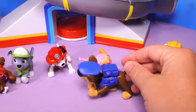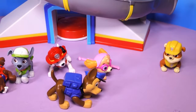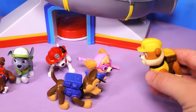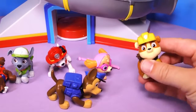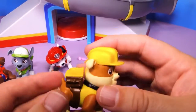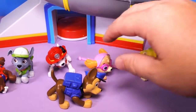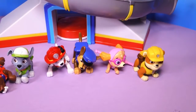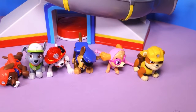Next we have Chase, and it looks like he's sniffing on a trail, because he's really close to the ground. I wonder if he's on the trail of trying to help somebody out. And then finally, we've got Rubble — Rubble on the double! Now, Rubble's pup pack doesn't open up and he can't really move his head. But it's a fun little play set with these characters, so that if you can't get the pup packs, at least you can get these, and you can still play with your Paw Patrol guys.